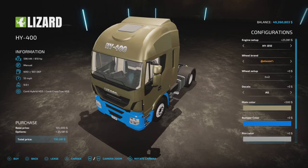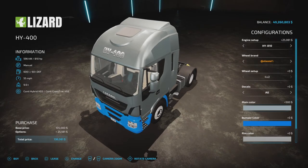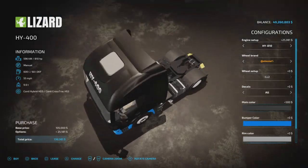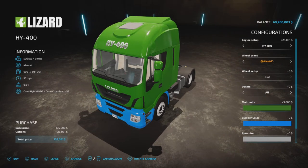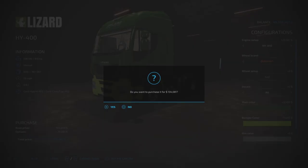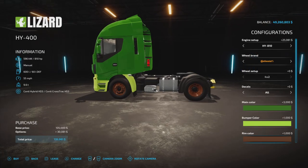Main color has custom colors for around $300, with solid and metallic options — metallic running about $500. Giants colors cost $3,000. Bumper colors are $250 for custom but $1,000 for Giants colors. Rim colors include chrome at $150, or Giants colors at $1,000.